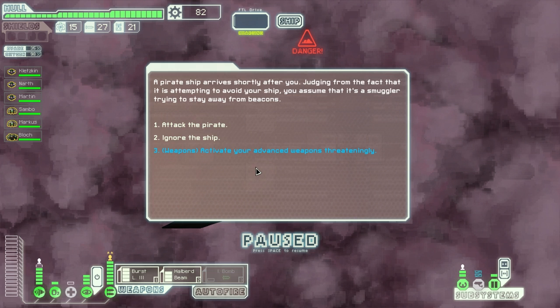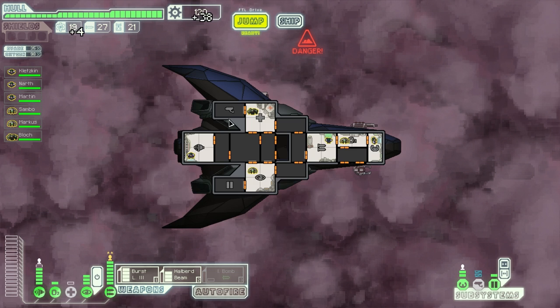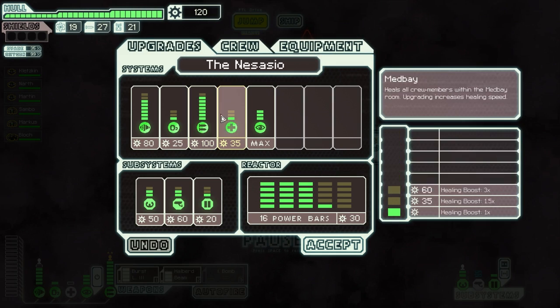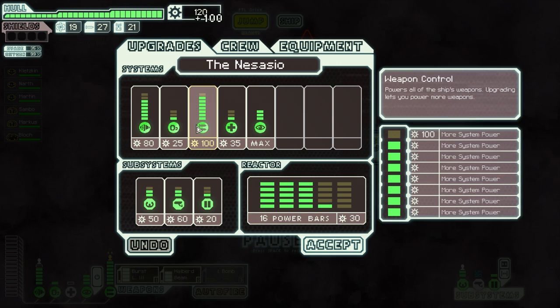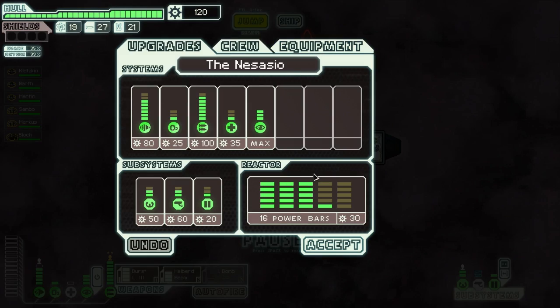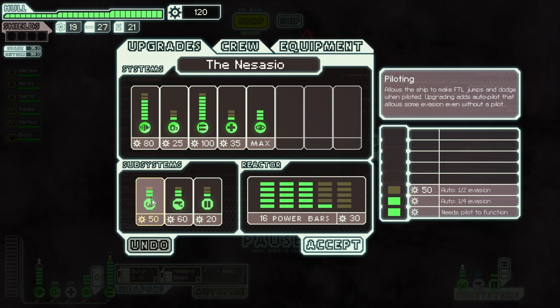Interesting. I'm going to try this. Do I want to take the bribe or fight? I think I'm going to play it safe for once and just take the bribe. Yeah, let's take it — 120 scraps. So if I get a little bit more, I could do it right now and just sacrifice one engine power. That might actually be a good idea because I have no idea what encounters I'm going to bump into.